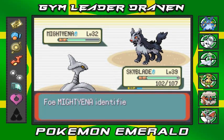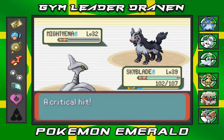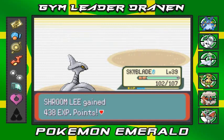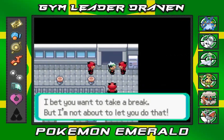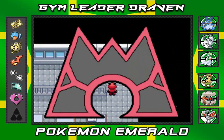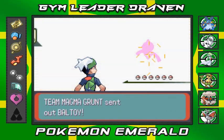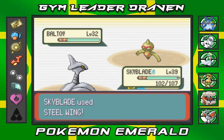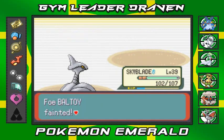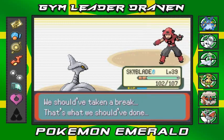This Mightyena is faster than me now, but Air Cutter scores a critical hit and Team Magma grunt is defeated. Another grunt steps up. He sends out Voltorb and I know exactly how to beat it — Steel Wing attack takes it out. Shroomish levels up to level 40 just from the experience. The grunt jokes 'we should have taken a break' — that's hilarious.